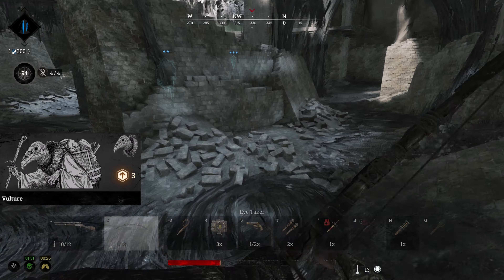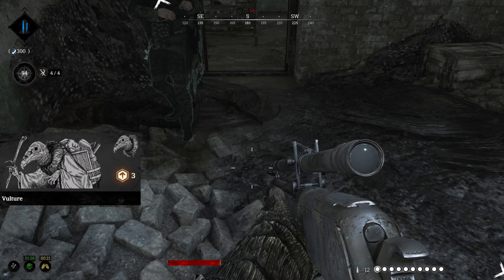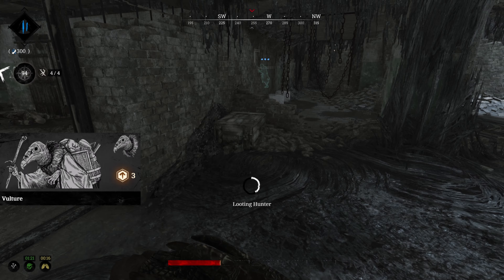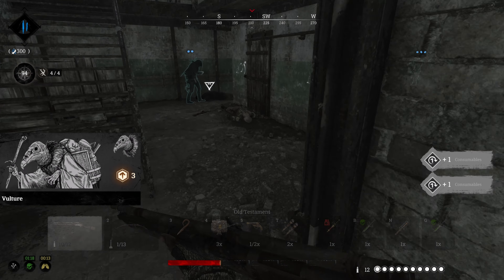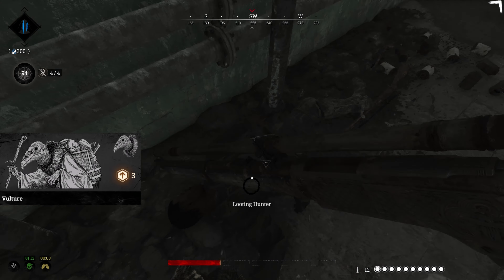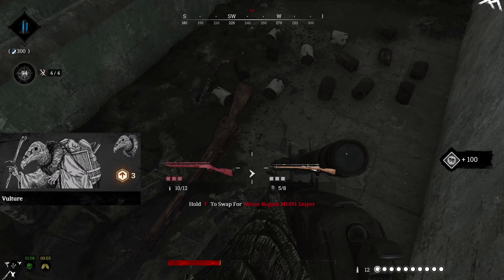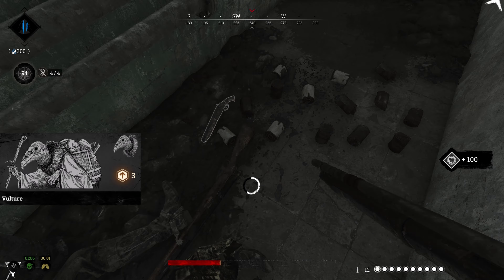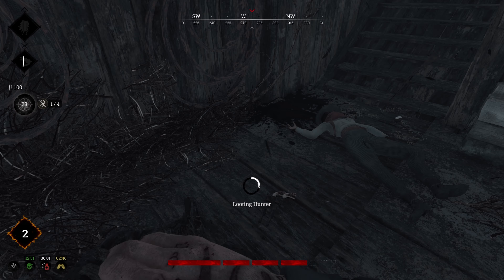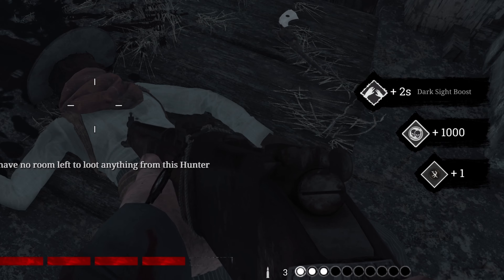So why do you need Vulture? In Hunt Showdown, every hunter can be looted twice. This is a problem because you typically won't be killing everybody in the match and have time to both replenish and loot their bodies — especially if teammates want a piece too. The Vulture trait allows you to loot any dead hunter even if they've been looted twice, with the exception of the hunter being burnt. Together, Pack Mule and Vulture allow you to fully replenish your hunter more often and loot every non-burnt dead hunter you come across, whether you kill them or not. Hunt Dollars looted from dead hunters or saddlebags will be lost if you die, so consider extracting if you're carrying a fortune.